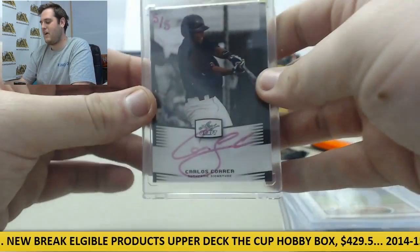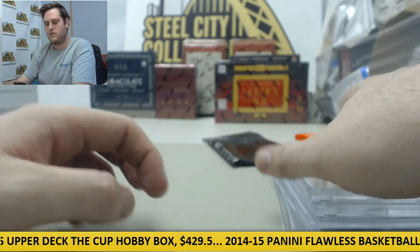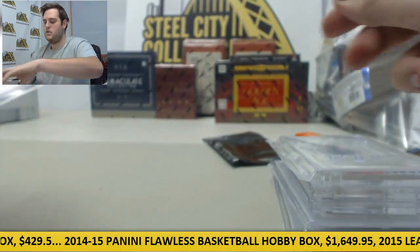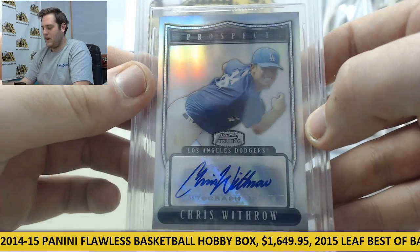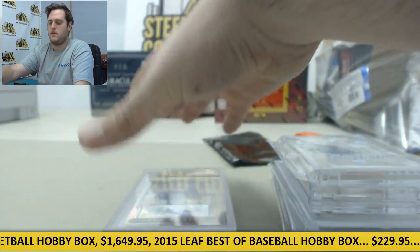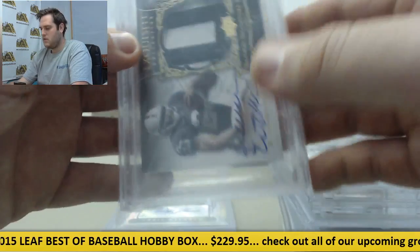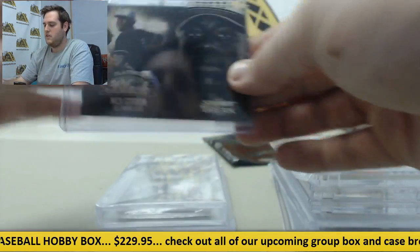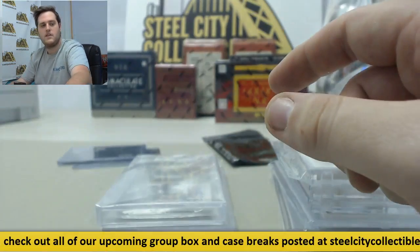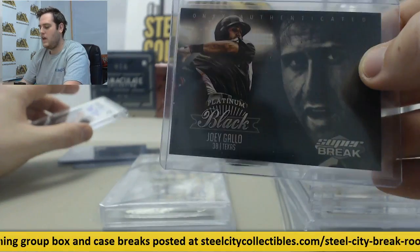Carlos Correa 5 of 5. Two of 10, Ariel Soriano. One of 20 auto, Bob McAdoo. Chris Withrow 9.5 Gem Mint, out of 199. Darren McFadden Rookie Patch Auto — Run DMC right there, nice Rookie Patch Auto. Then we got Nick Gordon, Hunter Harvey, Byron Buxton, and Joey Gallo.